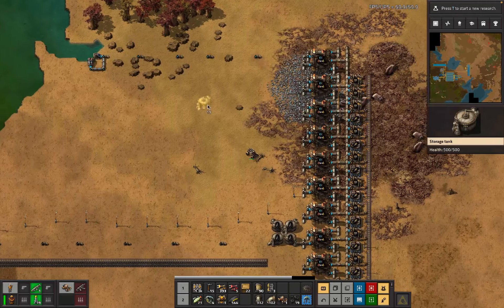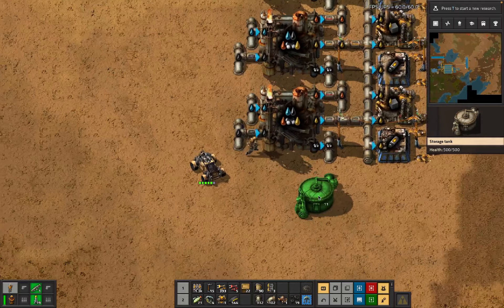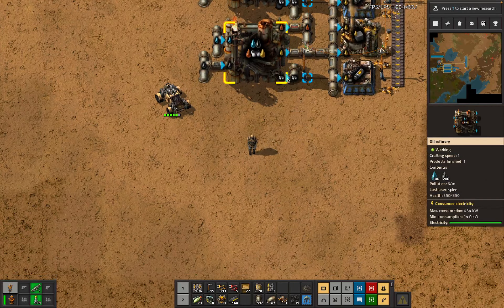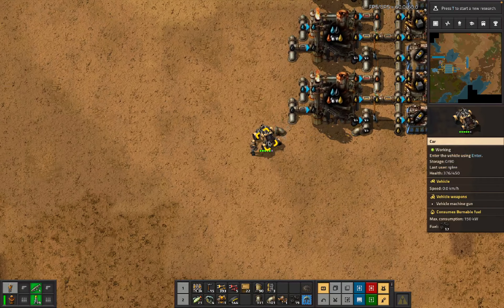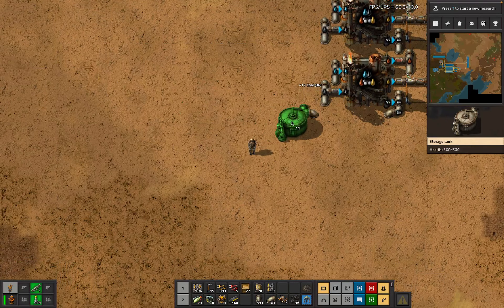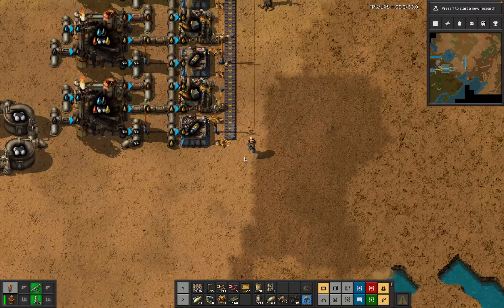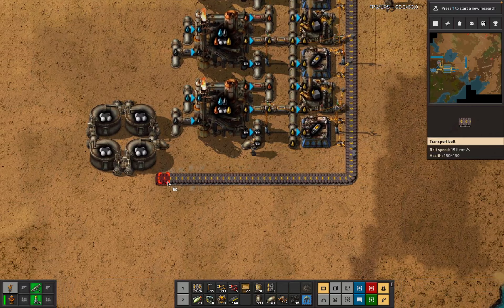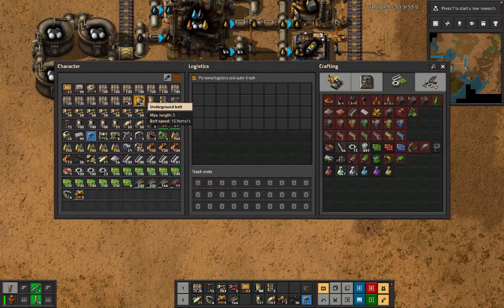I also wanted copper so I could start making more gun turrets because that's definitely going to be a thing. We're going to need this gas supply turning up like over here, so let's put a couple of tanks in for that. Because we've got to make some plastic - make some plastic, that'd be nice. This is also going to have to go back onto the other belt.